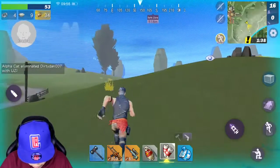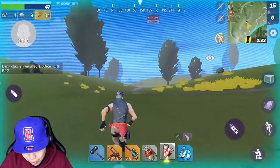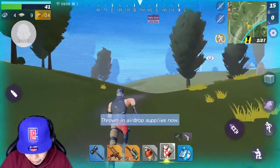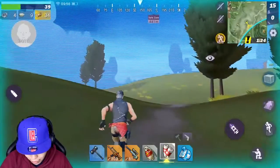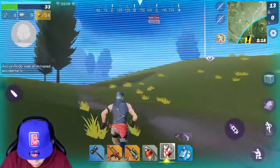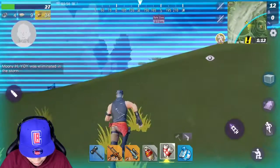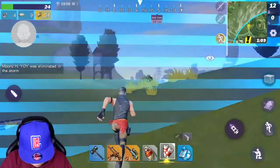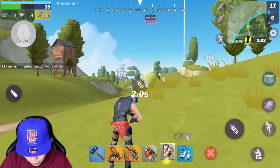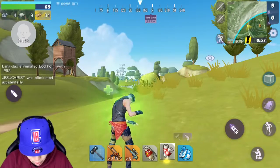Alright, we're going to auto-run. We should be able to make it there — heal up a little bit, run to the next zone. We have like a minute and 34 seconds to get there, and we're not taking too much damage. We can see the airdrop with the light, very similar to Rules of Survival. Oh, we can check our bag like this — I did not know that, that's actually really cool. I think we're just going to make it to the border of the safe zone.